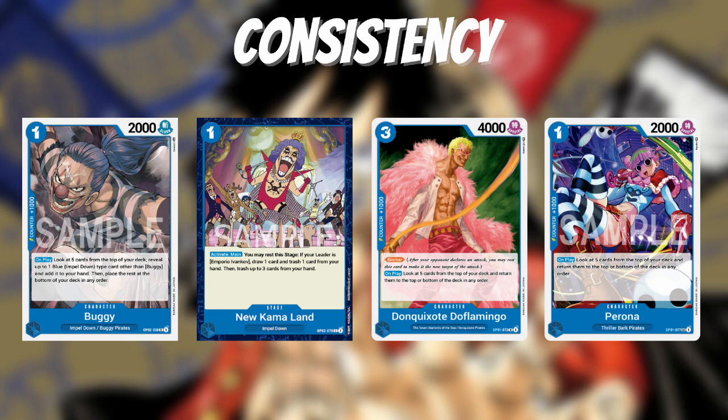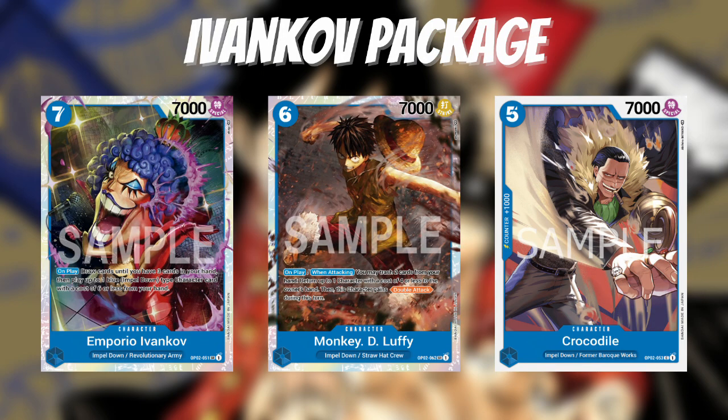You might be asking yourself how you know those next two cards are going to be better than the ones you had. That's where Dofi and Perona come in — these are set one cards mainly seen in Doflamingo. They both have the on-play effect of looking at the top five cards of your deck, rearranging them in any order, and returning all five either to the top or to the bottom. You can't split them. It's still a really strong effect because it helps you map out your next turns — not just for New Kamaland, but also for Seven-Cost Ivankov. And Dofi even has the added effect of being a blocker.